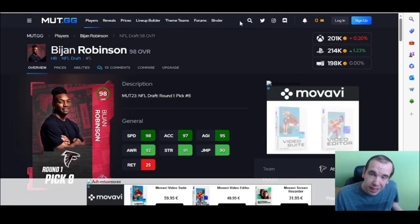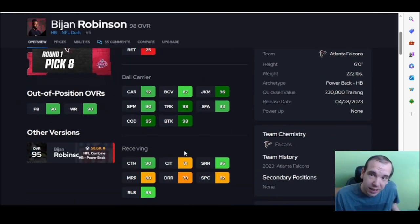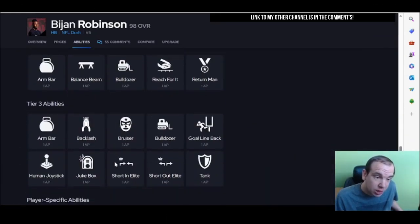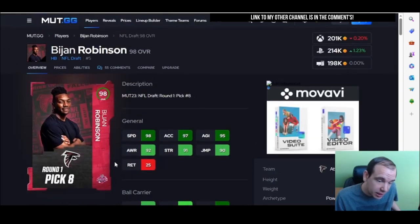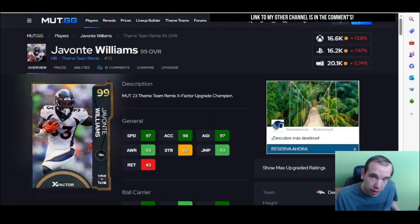Number eight is going to be a non-X-Factor guy. To me, this is the best non-X-Factor running back in the game. If you've not used him, don't knock him — he gets better animations. As you spin, he feels great. He breaks so many tackles and throws so many people off. I love this card. He's on my team and he's not leaving. This guy gets so many button battles. You're going to love him.